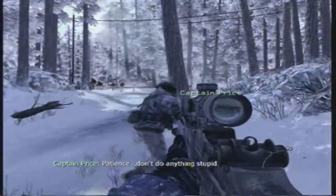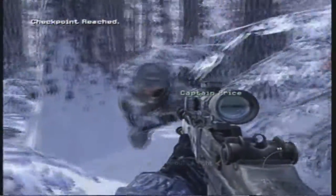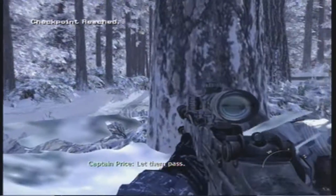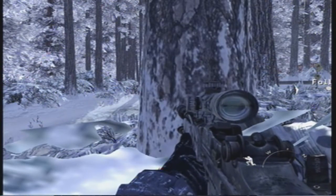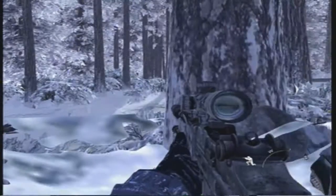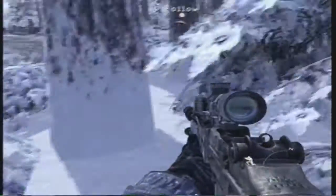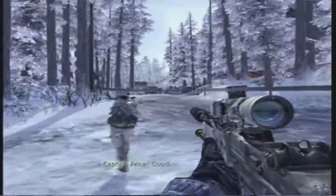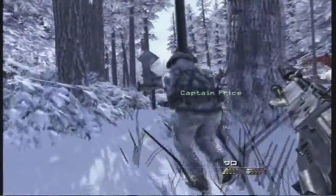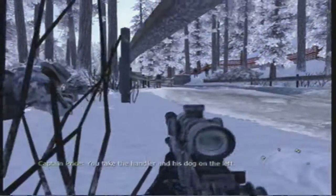Patience. Don't do anything stupid. We'll have to take them out at the same time. Convoy coming. Get out of sight. Let them pass. Two of them stop for a smoke. Take one — I'll take out the other. I'm ready. Let's take them all out at once. You take the handler and his dog on the left.